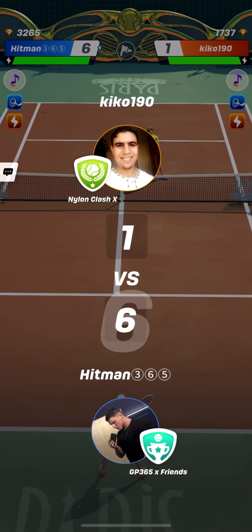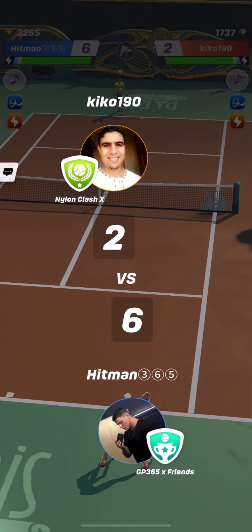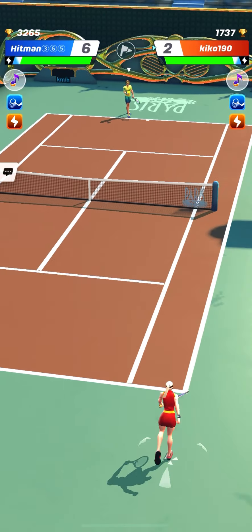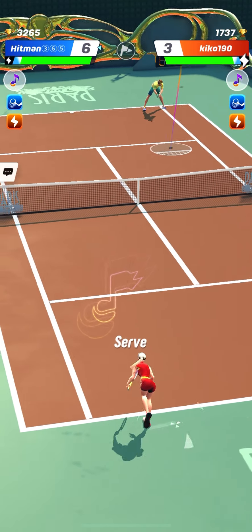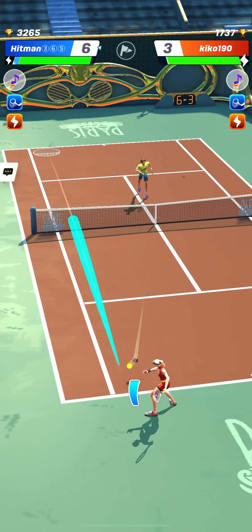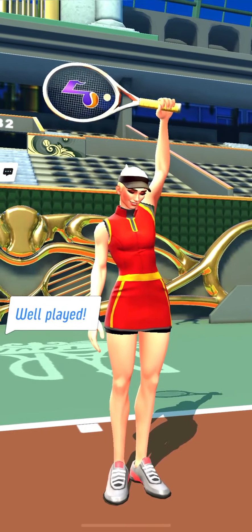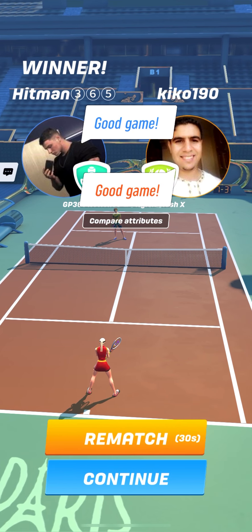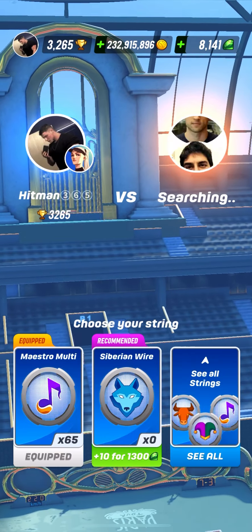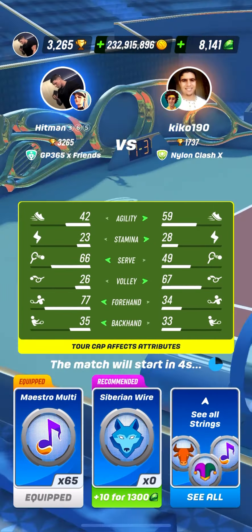Same forehand shot — why should we change something that works, right? Nice serve from Kiko190. That drop return was not so accurate. And the final passing shot down the line. The second match was definitely easier for Hitman365, who kind of understands better the volley pattern and the positioning of Kiko190.